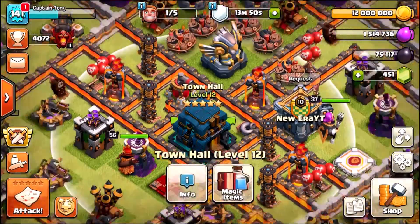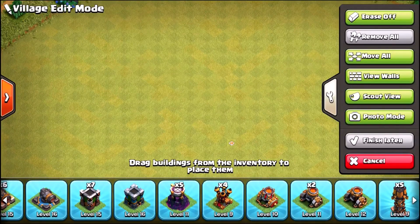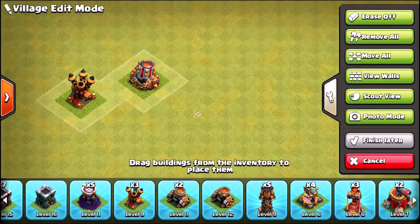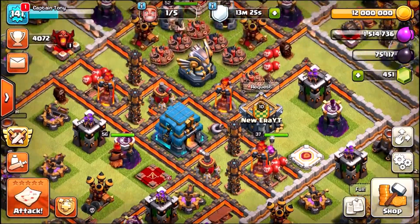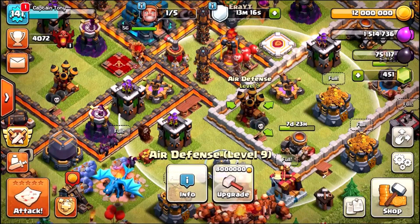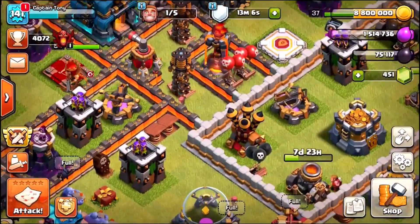Before that, let's see if we can get rid of the gold. Checking current upgrades — we've got some cannons and archer towers to upgrade. We've already maxed out the air defenses and wizard tower, but we need to verify. The mortar is upgrading right now, and we've got to max out the teslas. The X-bows can't be upgraded, but the air defenses — yes, we can upgrade them one more level each.